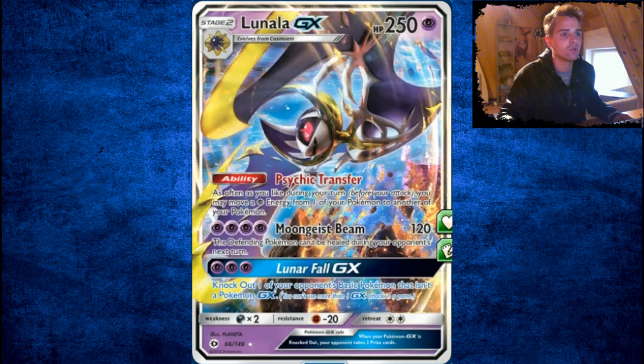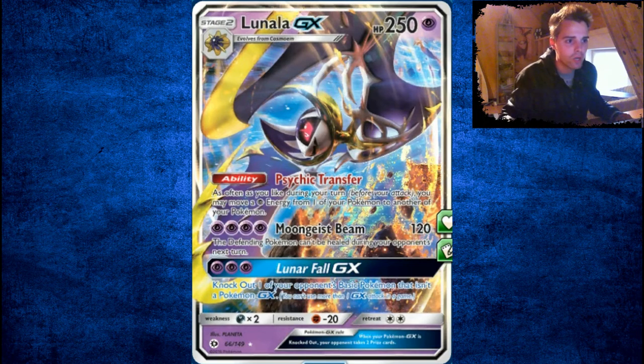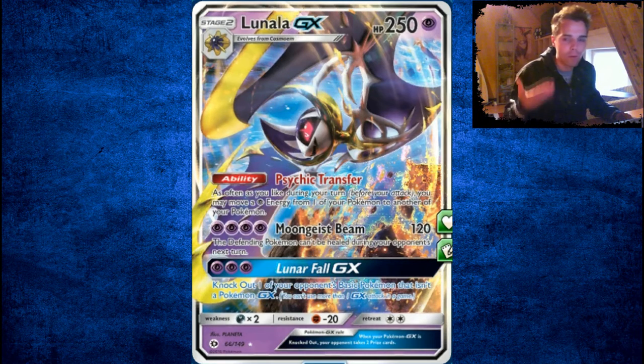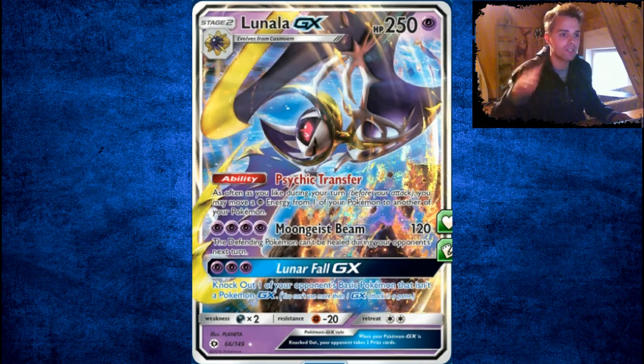Cosmoem evolves into Lunala GX or Solgaleo GX. Psychic Transfer is great to move around all these Psychic energies on your side of the field, which lets you use Max Potion time after time. Lunala GX can knock out one Pokémon in one shot besides GXs. I think EXs will be in the format for quite a while — there are also collection boxes coming out with EXs still. Lunala's main attack is overpriced at 4 Psychic energies though — way too much.